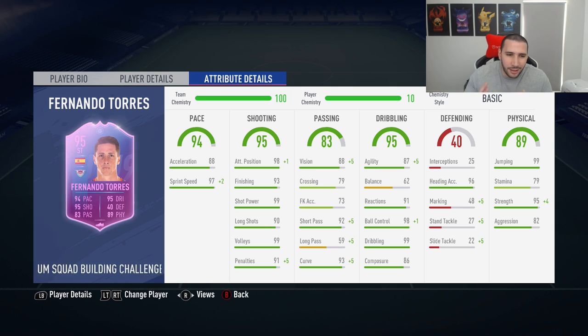62 balance at six foot one with not the best acceleration — I feel like he's going to be stiff even though his ball control and dribbling are nearly maxed out. Composure is 86, which at this stage of FIFA is quite low. You're also getting all these Team of the Season defenders. Agility is 87 — you'd think it's quite high, but with six foot one and 62 balance, the agility doesn't make up for it.